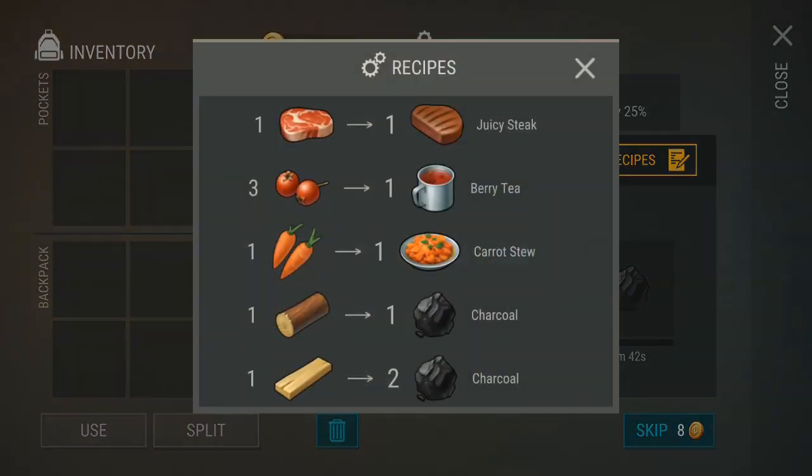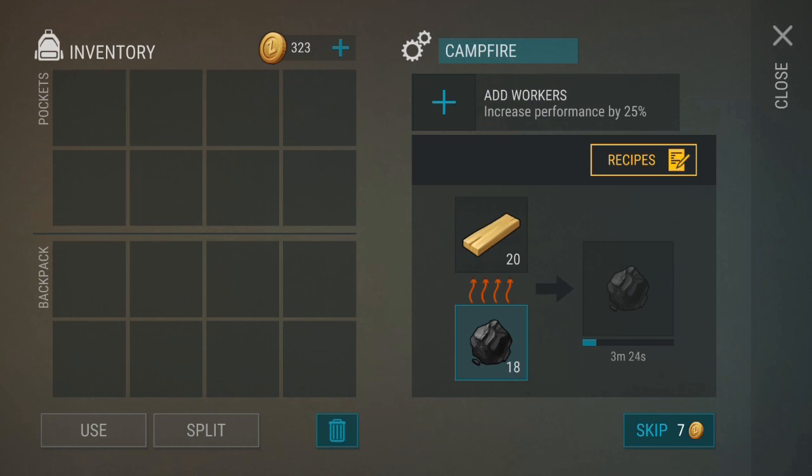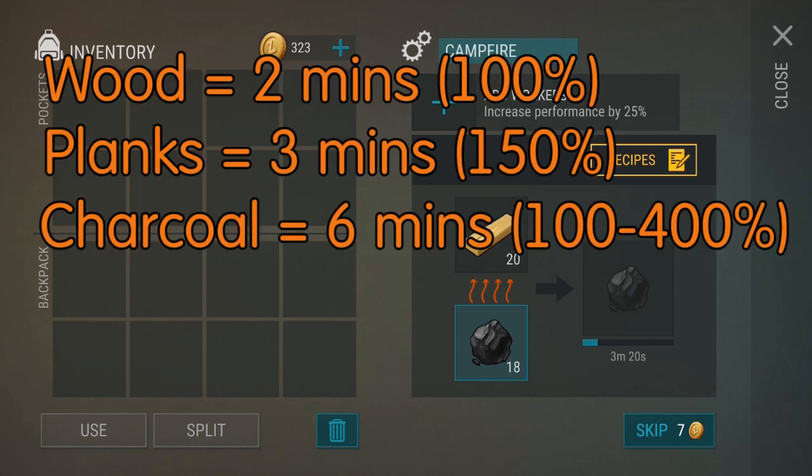However, if you use planks as the resource, which turns into two charcoal, and charcoal as the fuel, then you will be able to stretch each piece of wood you collect into a net gain of eight minutes worth of fuel.